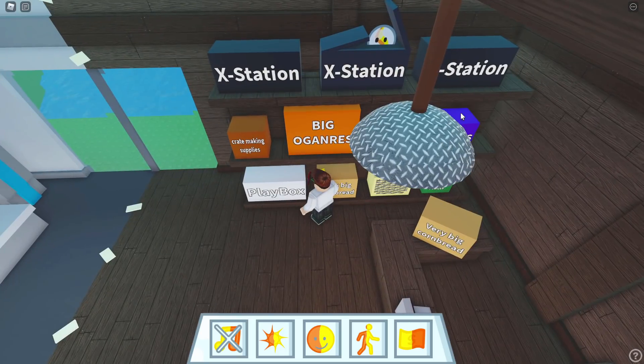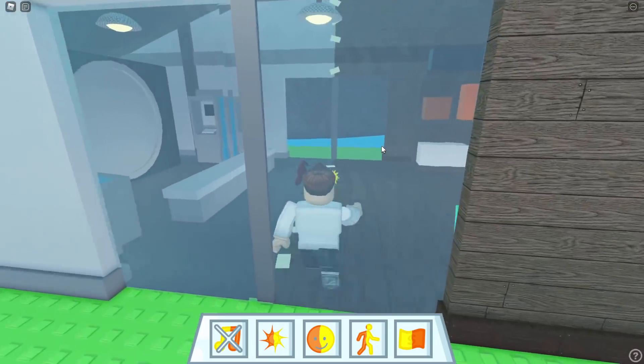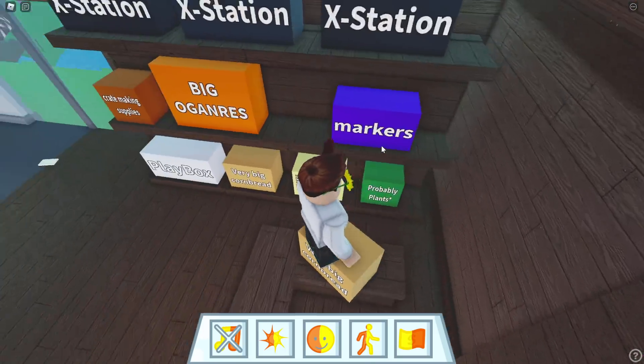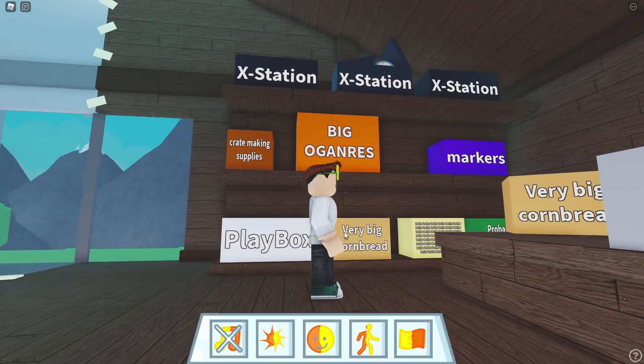Whoa, whoa, whoa - look at it, it's right there! I came back in the house and I just happened to start looking around here. That's him right there - Marble Junior X Station. I didn't even know those were gaming consoles. I mean I get it now - you got Play Box, you got X Station. I get it.